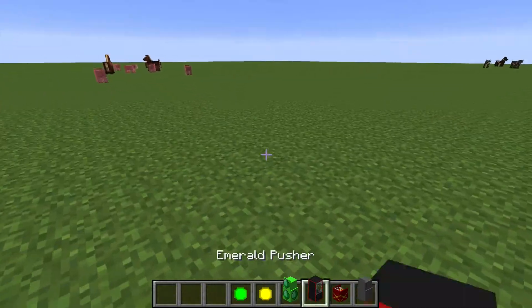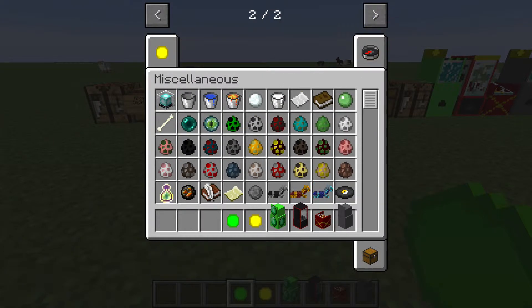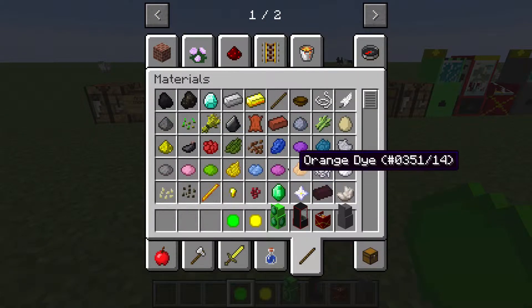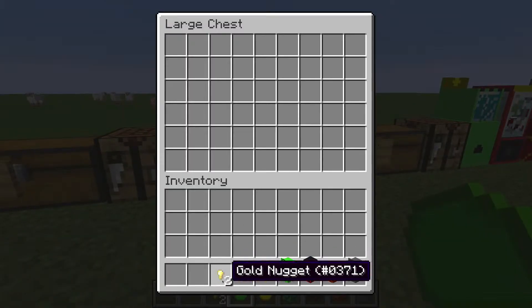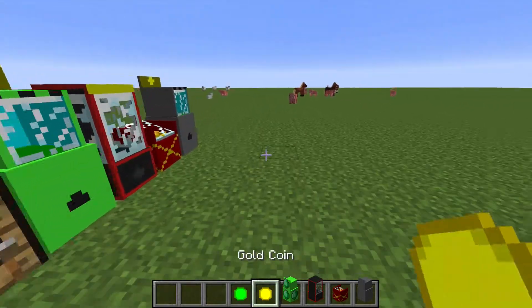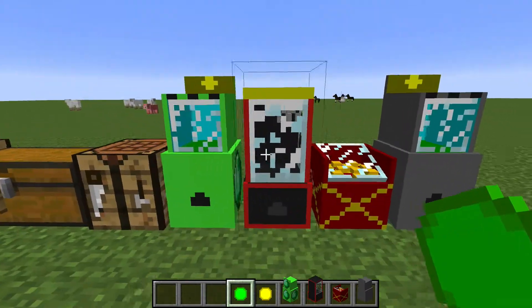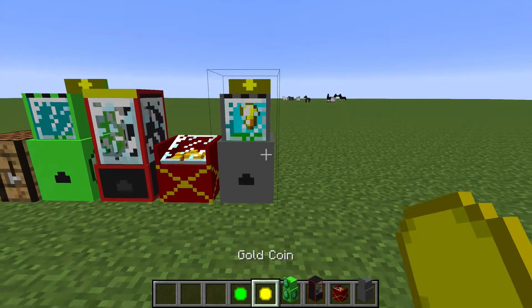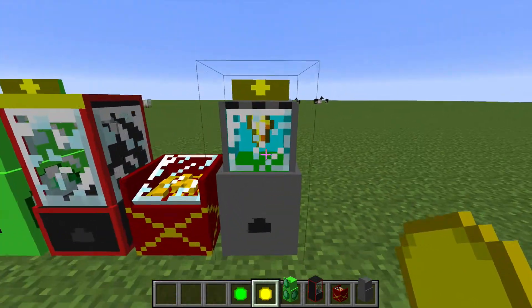To use the machines you're gonna need gold coins and emerald tokens. To make a gold coin you just need two of these crafted like that. I do not know how to make the emerald tokens. We'll start off with the penny pushers.